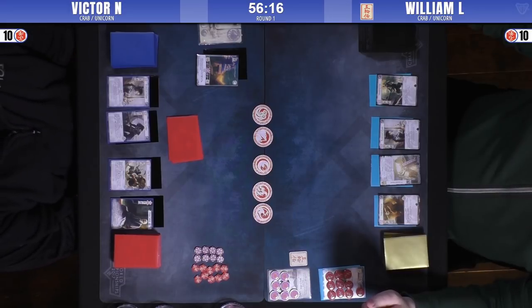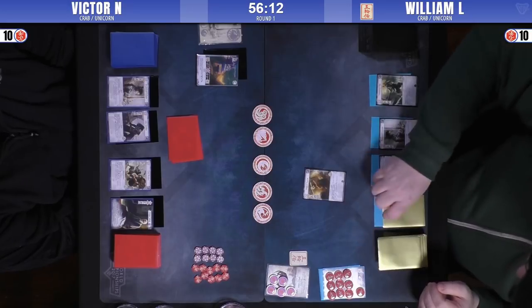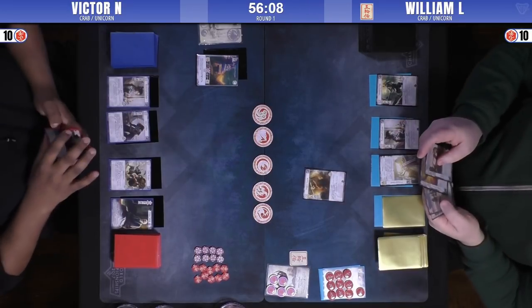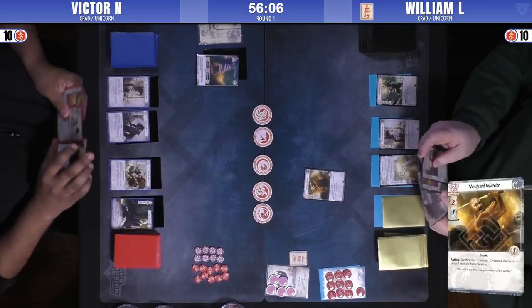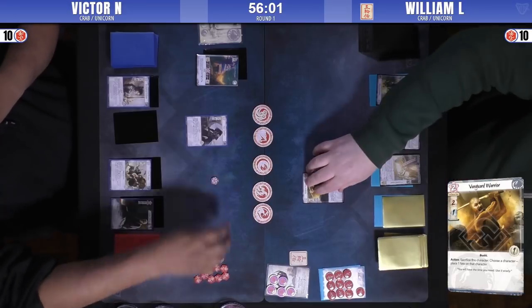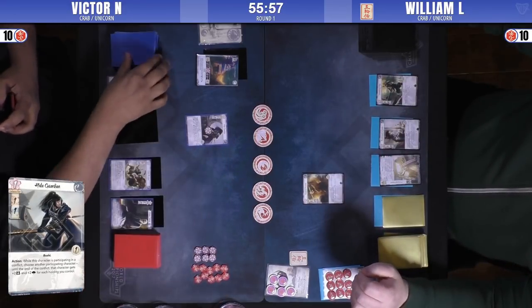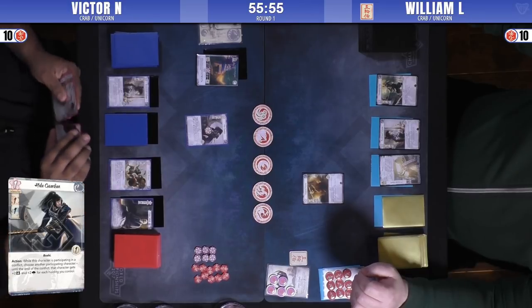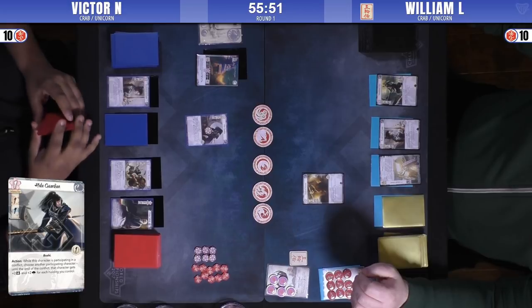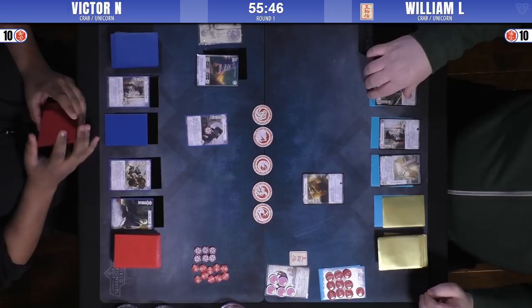Obviously that makes the Watch Commander sort of a dead card at this point for him. Victor's going to have to prioritize breaking that Karada as soon as he can — not the easiest thing in the early turns. He buys a Vanguard Warrior off the bat, which means obviously he's going to buy another character or he has a charge in hand. Victor does buy the Heated Guardian. I wonder, does he have Assassinate cancel? With a fate.